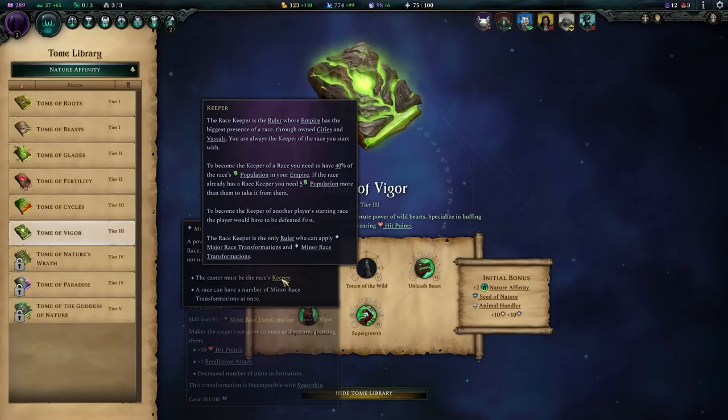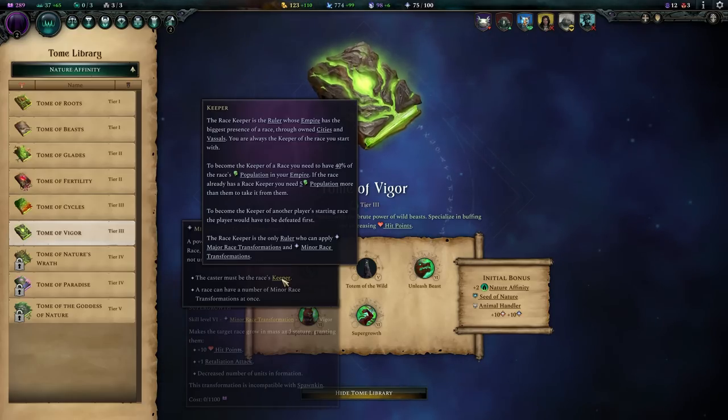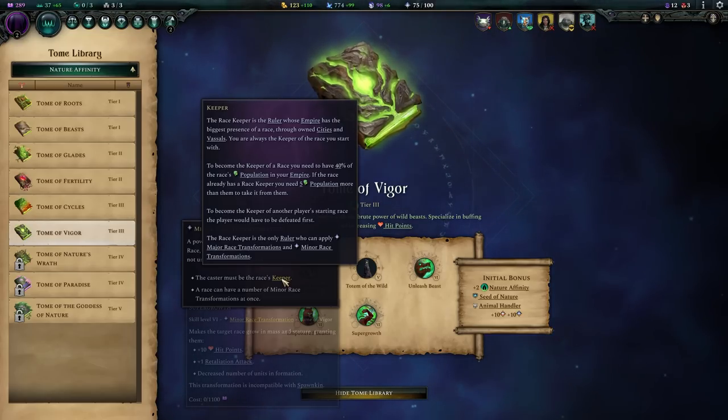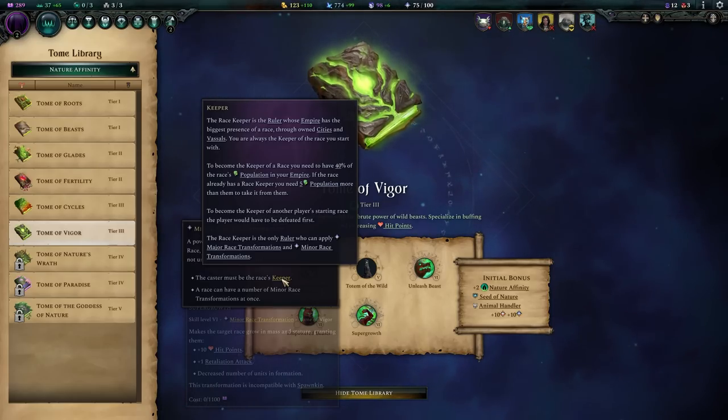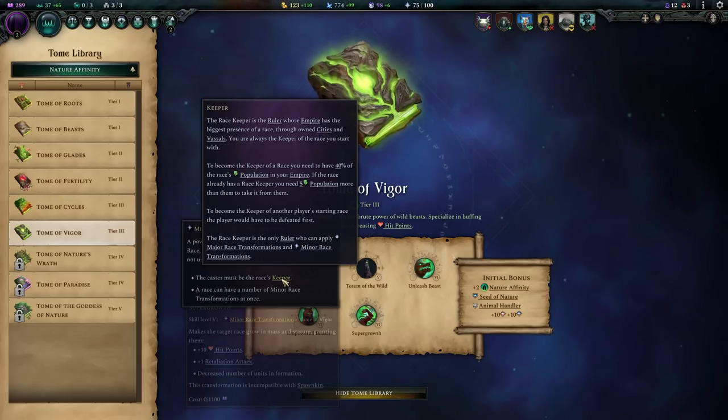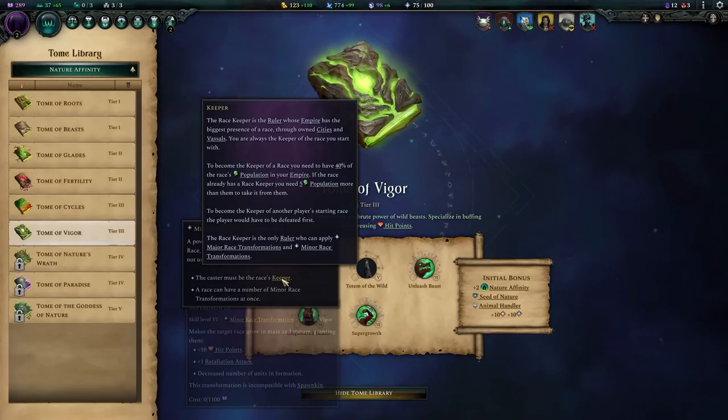As keeper you'll also be dealt dilemmas that add traits to that race over time. It might say the race wants to become more evil, and it'll ask whether you want to encourage that — granting stability — or discourage it, which will make them unhappy with you. Being the keeper isn't just about minor and major race transformations; it's also about little traits that apply to that race as you're their keeper.